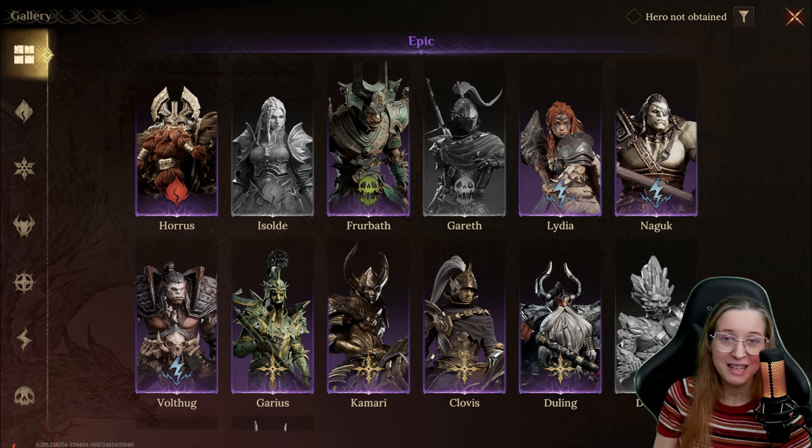My original intent was to pick one of each element, but some of the elements kind of suck. Some of them have multiple great ones, so I'm still going to pick six. It's not necessarily one from each element, but I will quickly mention the other tanks as we go along.